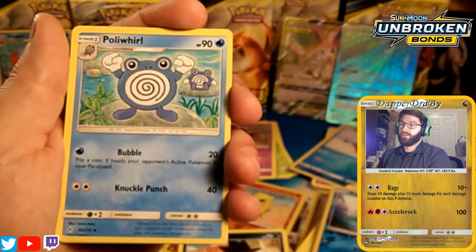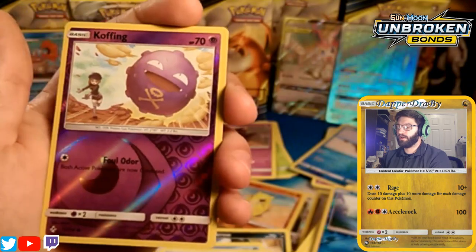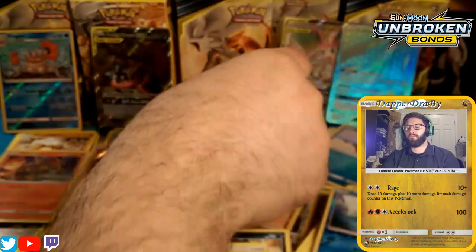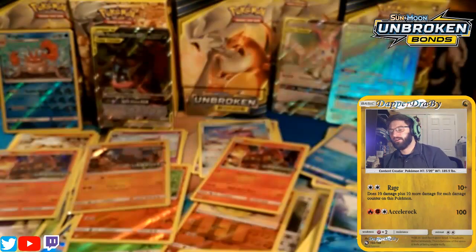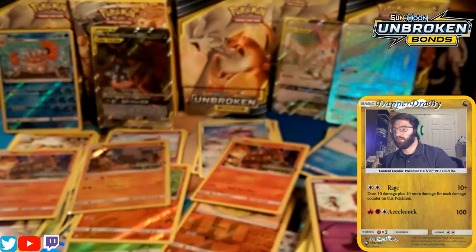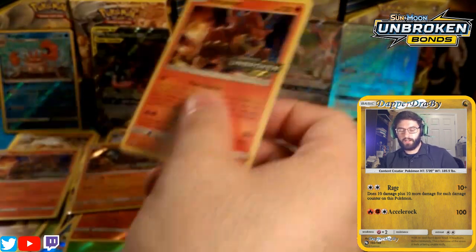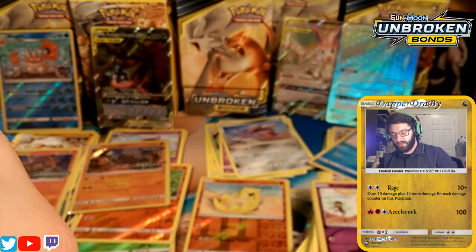Luckily it only affects Lightning GX or EX cards, otherwise some decks would be done. We also get a Devolution Spray, a Koffing with Foul Odor, and a Genesect — womp womp. So Stack Attacka beats both of the Volcanion packs today in terms of pulls.